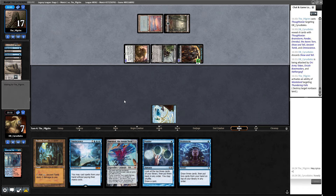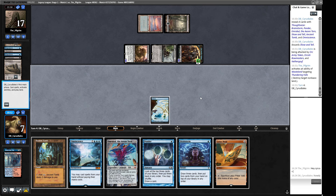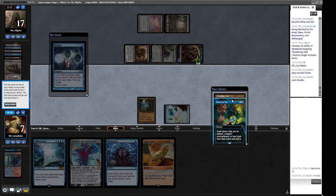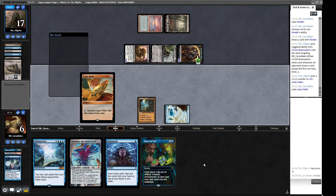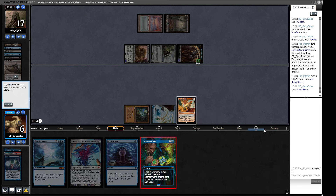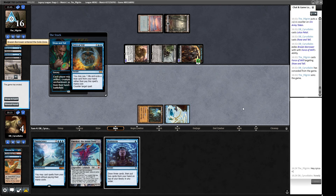We fire off a Brainstorm and find a Lotus Petal. We're looking at Pondering because that sees the most cards. We find what we wanted. Our opponent gets to ping us again, but they're going to lose their whole board very shortly. I don't believe this Show and Tell is going to resolve. And our opponent has a Counterspell — who'd have thought? Let's go to the sideboard.